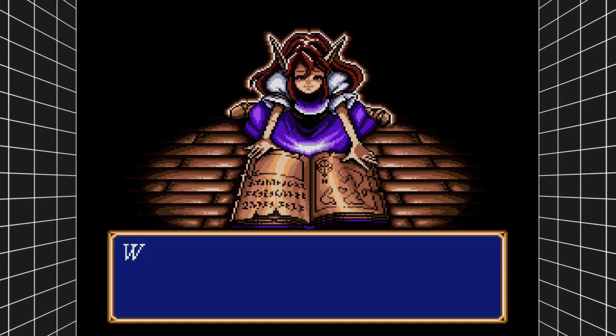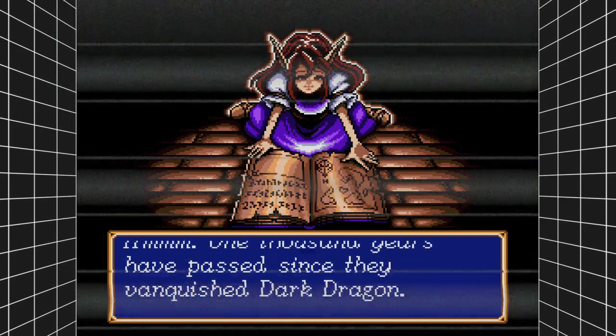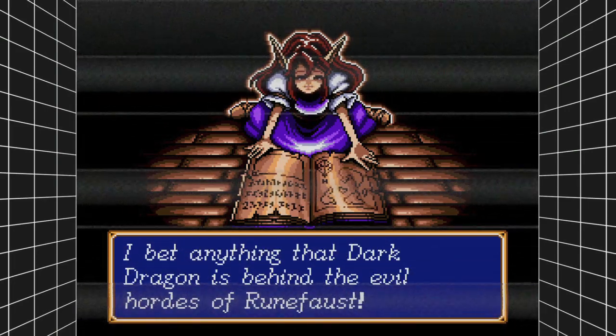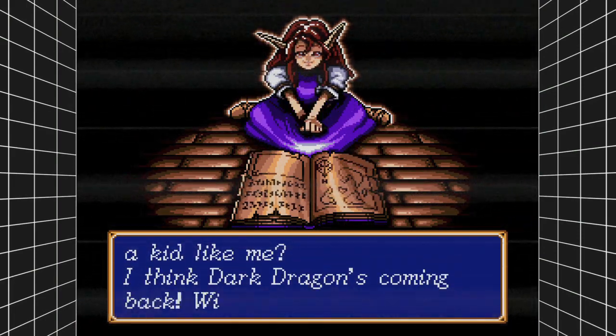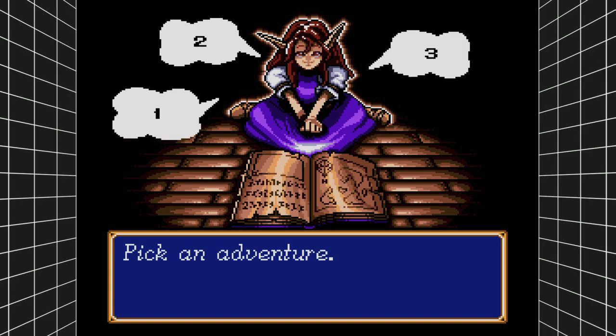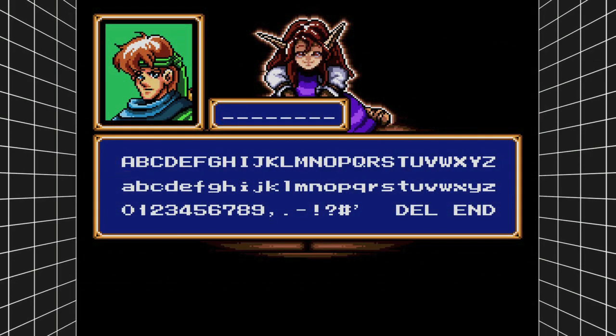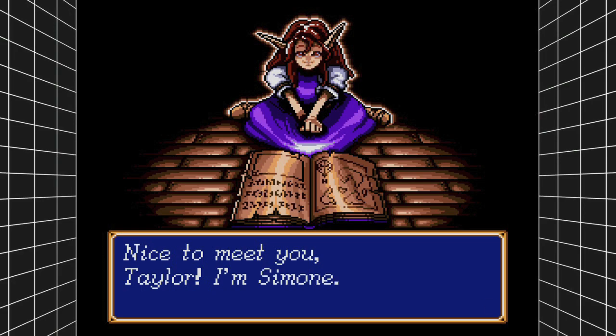Start up the game and the first tip I want to give you is to use the right trigger fast forward to skip past any of these long text boxes you don't want to read. Fast forward to the part where she asks you if you want to start a new game. Make sure you start a new game, then pick your scenario. Make sure you pick scenario one and that should let you get started after punching in your name. Just keep fast forwarding to get through this first bit.